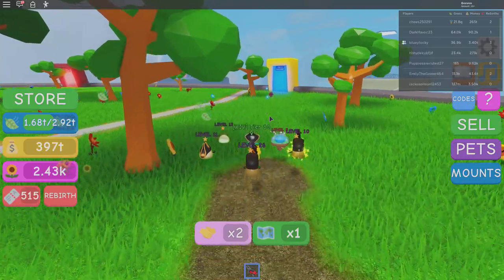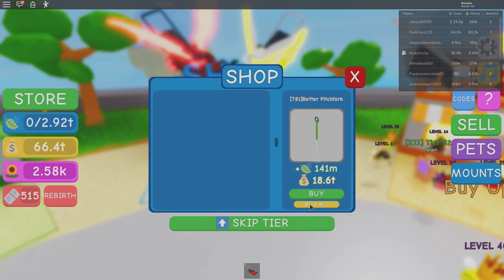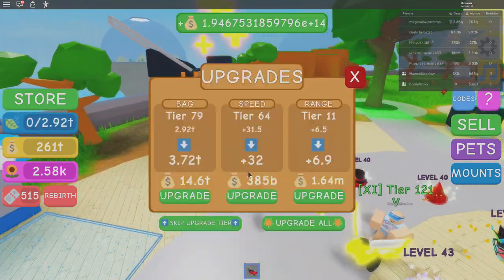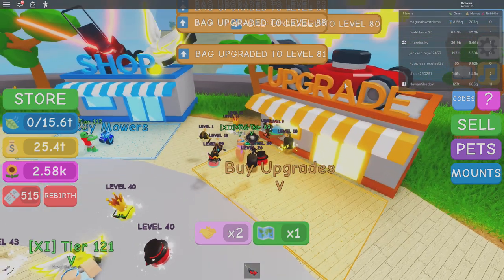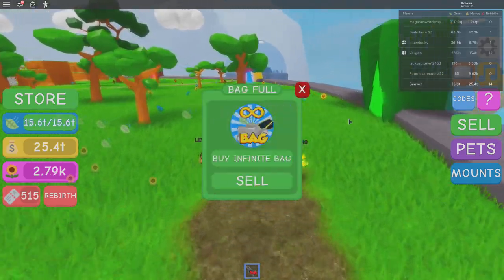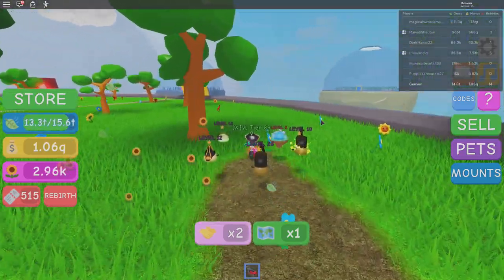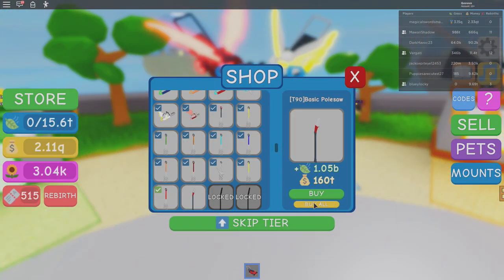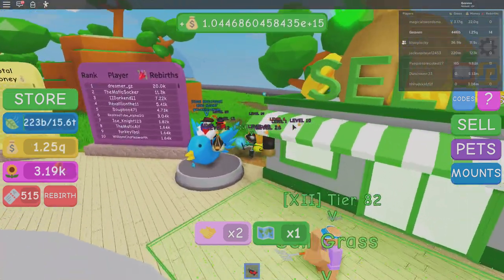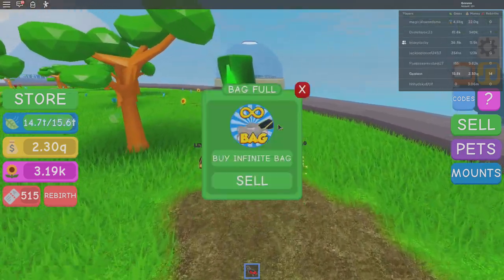We're going to fill up the bag one more time, sell, and then buy more lawnmowers. Hit buy all — that took me to tier 89. Now I've got to upgrade the bag again because my lawnmower got better. We're going to do one more round and then try to buy more lawnmowers. That put me at tier 95. Like I said, it's only taken about three to four minutes — right now we're six or seven minutes into the video and I've already almost rebirthed twice. If you spend 30 minutes playing you could have about four or five rebirths.